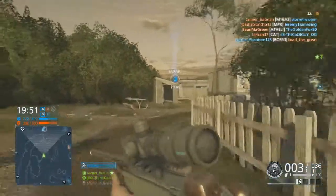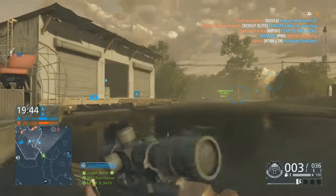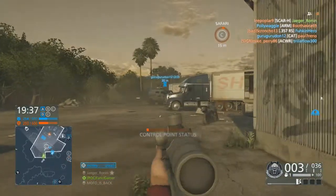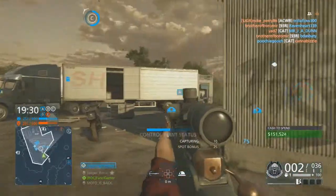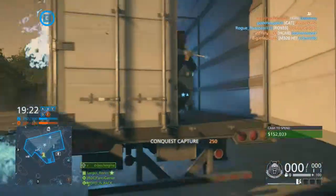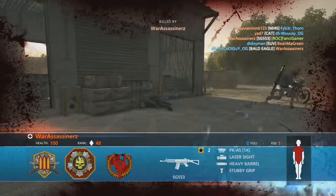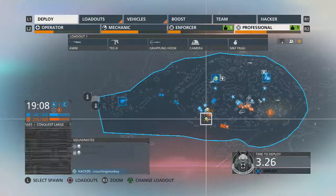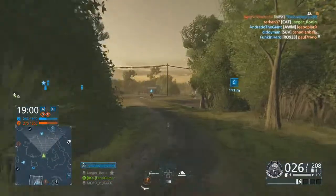I don't care what that guy was doing because he's between two objectives that we have, so you're 99% going to die. I was a little bit unlucky here and he's just jumping around his dead body. Another point here: never spawn into the mayhem, that's it.